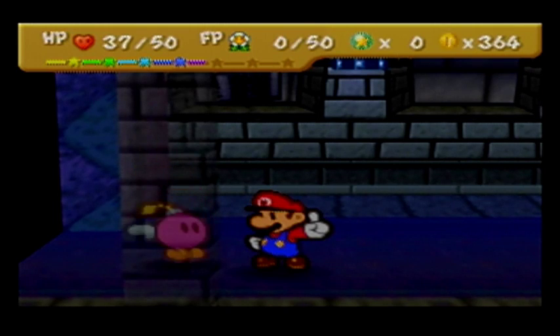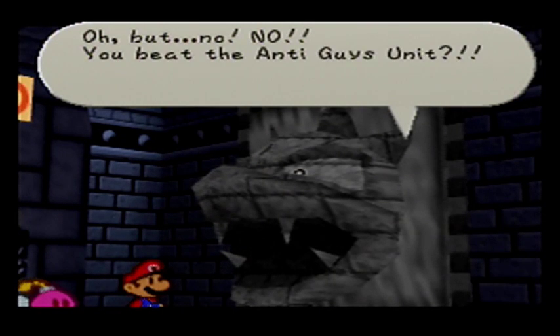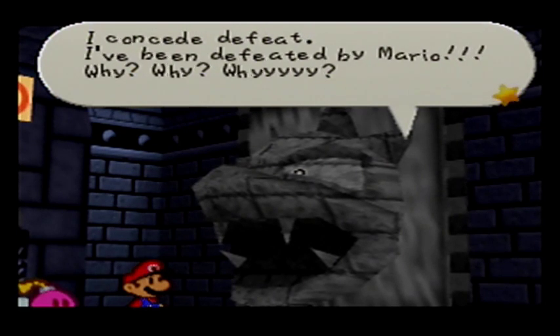Also, if you equip a bunch of Power Pluses and the P-Up D-Down badge, you can damage a fifth of their HP with a single Mega Quake. You beat the Anti-Guys unit?! My last line of defense — the mighty Anti-Guys didn't stand up to Mario! I can see defeat. I've been defeated by Mario. Why?